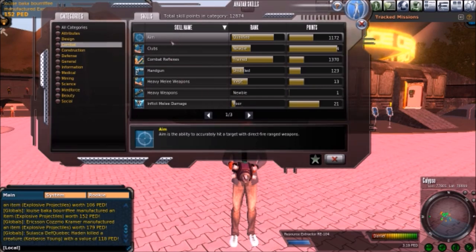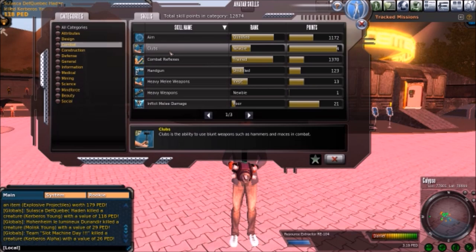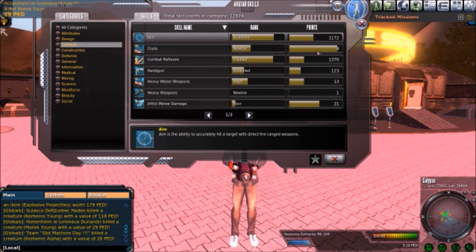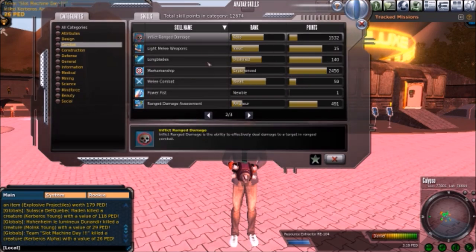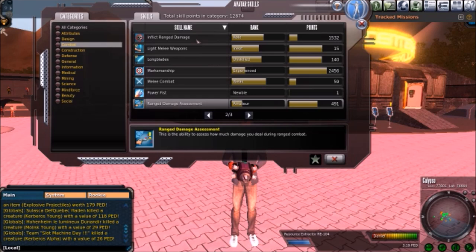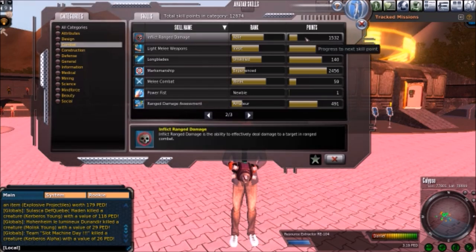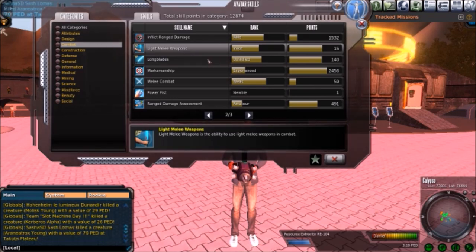Next, you've got combat skills — aim, clubs, combat reflexes, handguns — these are all for different types of weapons. Whatever weapon you use, you want to specialize in something. You can sort of tell where I specialize: my aim is high because I use guns. I'd recommend long-range rifles if you want to be eco. Melee is really good for skilling up your attributes, so keep that in mind.